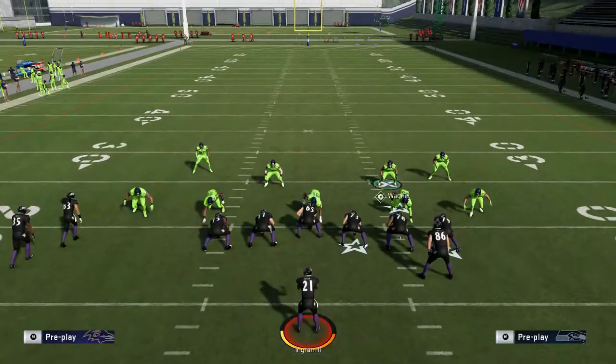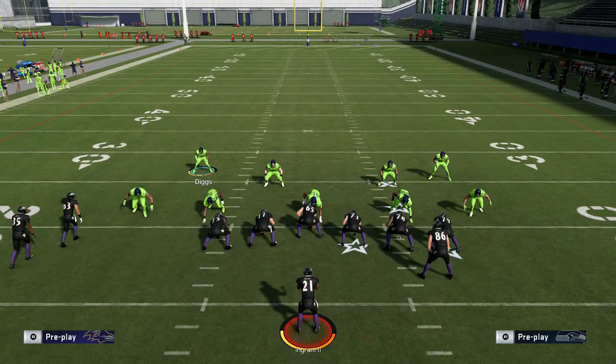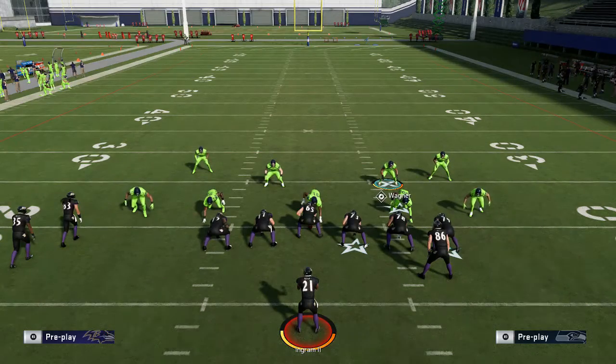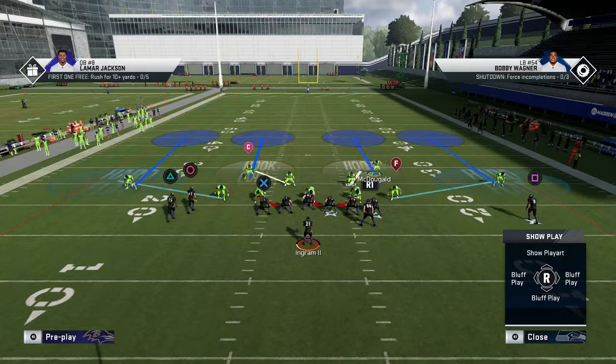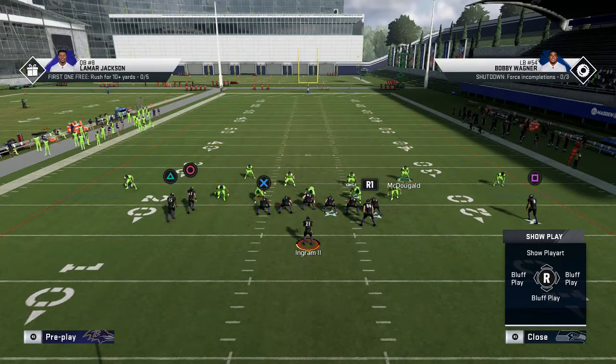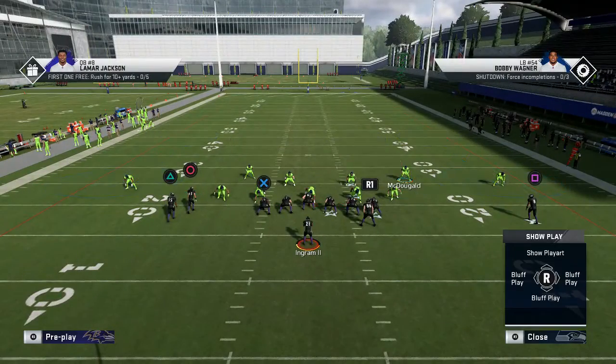You're gonna move these safeties back. You should be able to get all the adjustments done before he even sets the line of scrimmage. The only other thing is to figure out what he's doing — if he's really sweeping all the way outside, I'll even bring this safety a little farther outside. Just adjust to what he's doing, but the main thing is spreading that D-line, crashing them down, spreading the linebackers, and hard flatting — that's gonna give you the best contain.